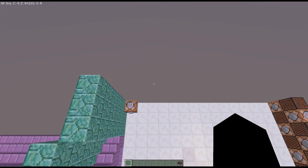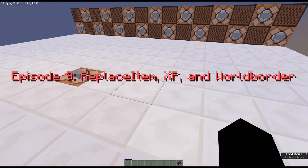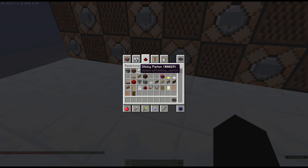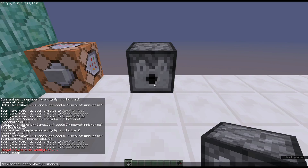Alright, today we are covering replace item, XP, and world border - let's jump right into it. The first thing is replace item, which is a pretty awesome command. Basically it allows you to replace items in inventories. For example, you can do replace item entity, targeting either entities or blocks.